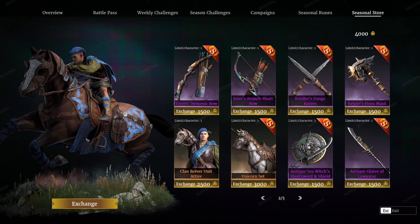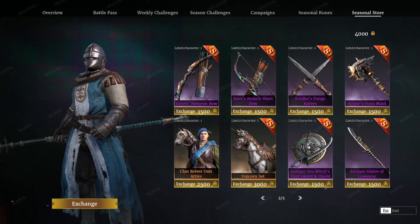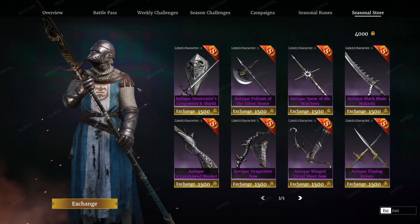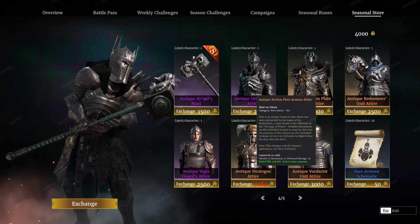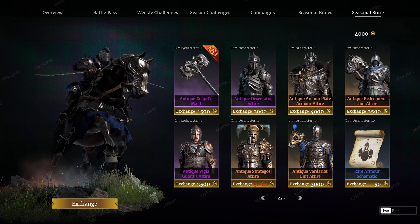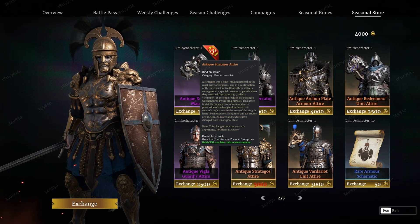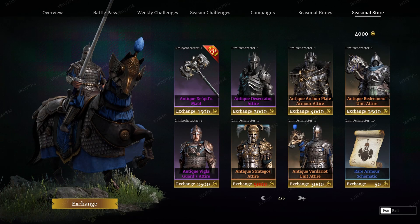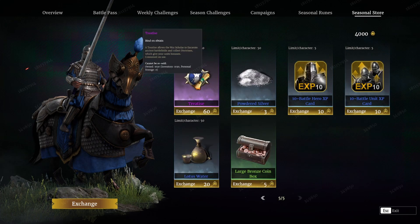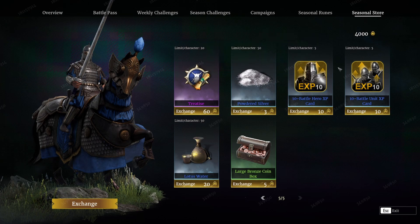You can buy more of the Reaver unit attire, and the unicorn set is also available just to buy. For the antiques they have pretty much everything from Season 6 back — both weapon skins and outfits. They brought back Season 6. You still have your Bigla, Stradagos, and Baradayat available. There are 10 schematics for armor available, 20 treaties, 50 powdered silver, and then you've got your XPs, Lotus Waters, and Bronze Coins.